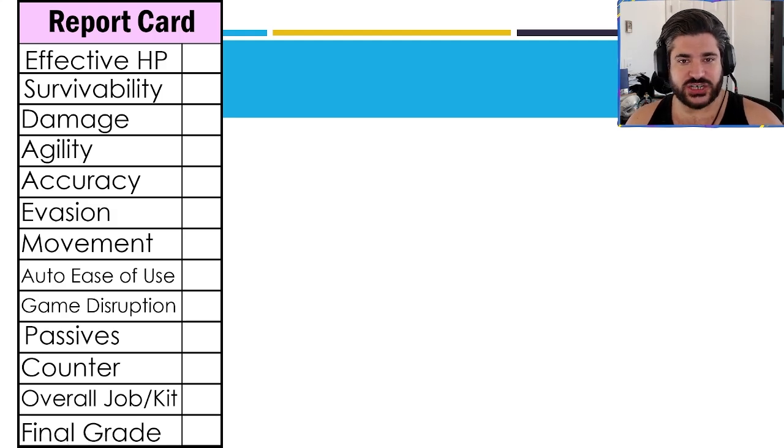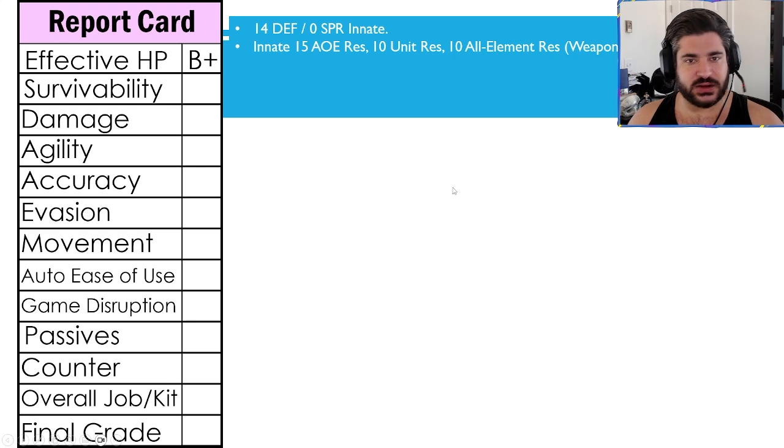For the report card, this is obviously a little hard to judge because a lot of times we look at this through the lens of DPS characters. Some of these grades are based on tank comparisons, some are based on game comparisons — I'll try to nuance those as we go through. Effective HP going with a B+ here, and that's comparing her more toward the tanks. She's actually not the tankiest unit effective-HP-wise. She does have 14 defense and zero spirit innately, also 15 AOE res innately and 10 unit res.